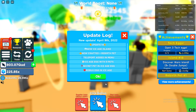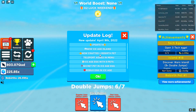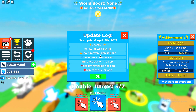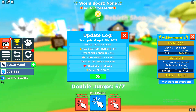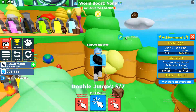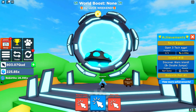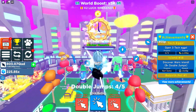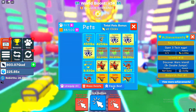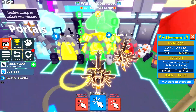Check that out — that looks mad! So Update 14 brings a new Ice Age island, new crafted and rebirth pets, teleport added to the menu, and a secret pet. There's basically a new Ice Age world, but I can't go there yet — I've been slacking quite a bit recently.